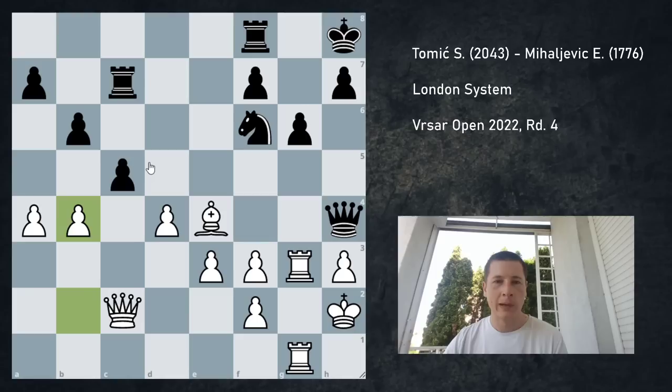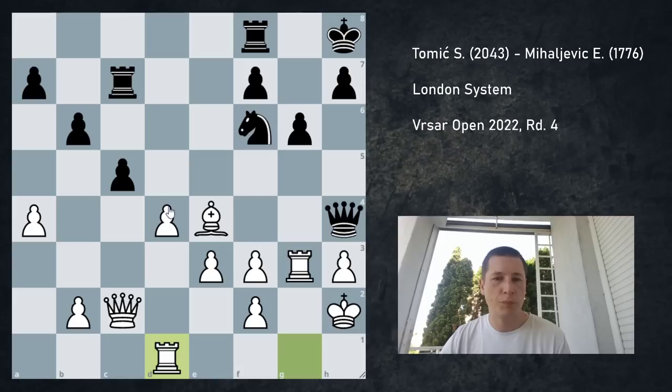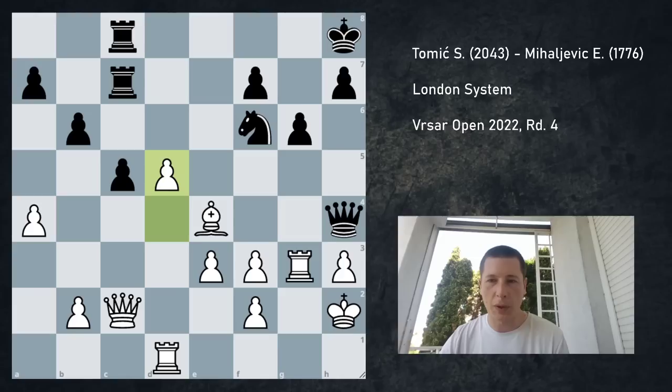The best way to play this position — which is going to be a recurring theme — is to play b4. Obviously the pawn is pinned and I'm threatening to win the pawn. She doesn't have that many options. If c4, then b5, and this pawn is going to drop eventually. Moreover, since she played g6 and her king is on h8, there are always ideas on this diagonal. All of a sudden her king is very unsafe, and I'm a pawn up — she's inevitably going to lose another pawn eventually.